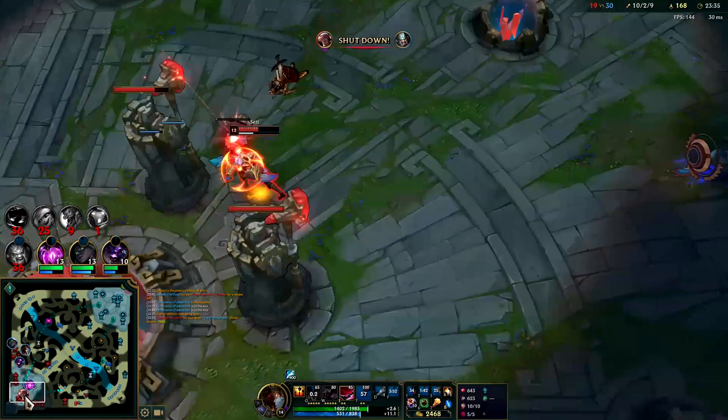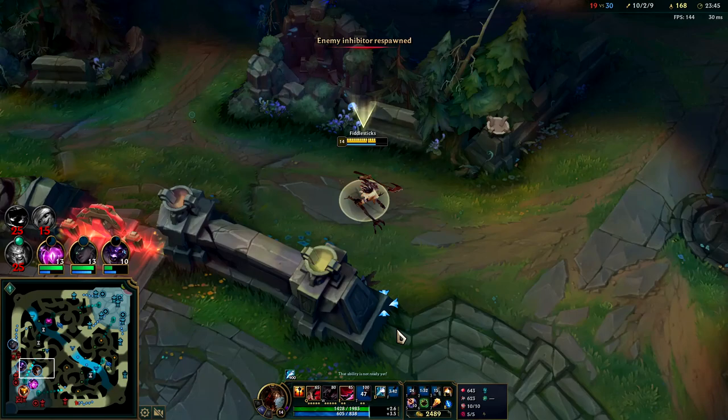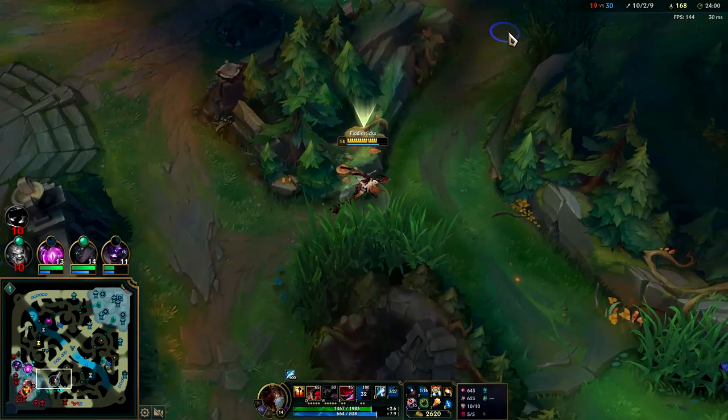He can't just chill underneath a turret when he knows Fiddlesticks is in the area. You can dodge a turret shot with your Zhonyas, dodge a bunch of abilities simultaneously while your R still does damage for its full five seconds. It'd be nice if Zhonyas increased your R's duration, but as it is it's already doing 1800 damage - so that would probably be OP.